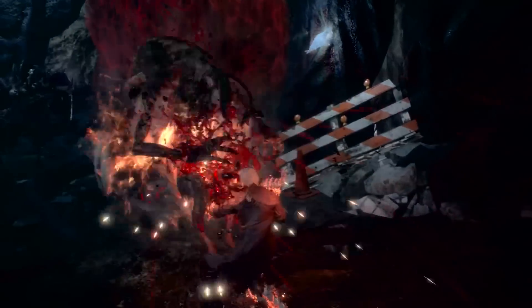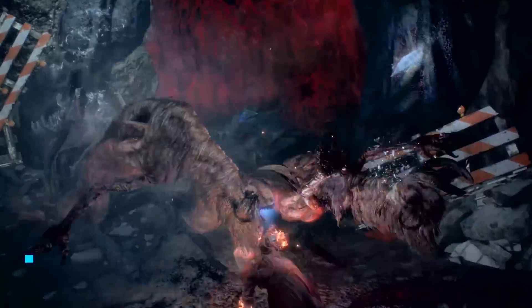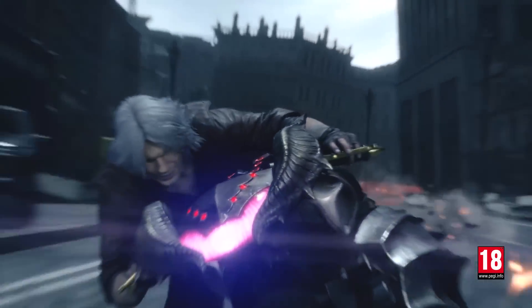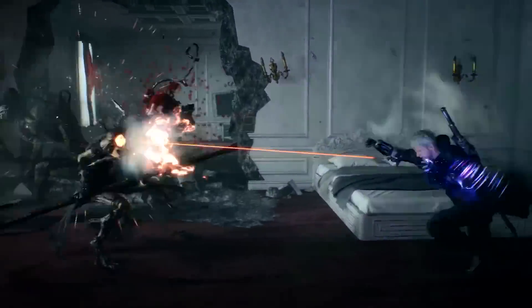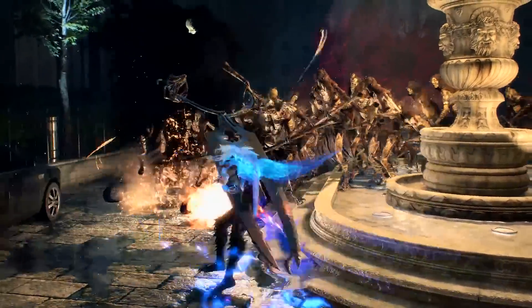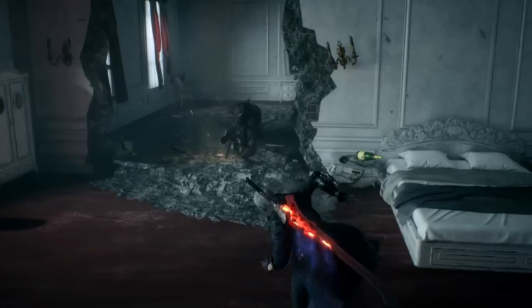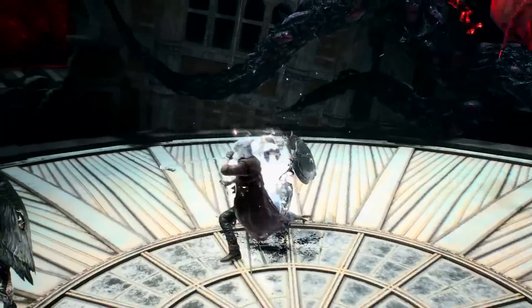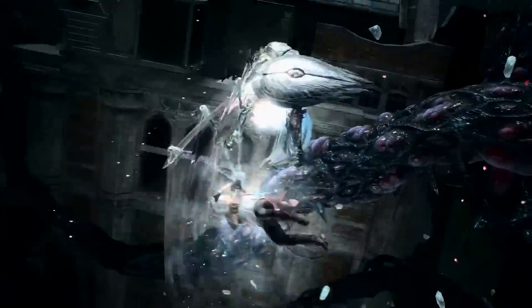The outstanding action doesn't stop there this month, as next we have the return of Dante and Nero in Devil May Cry 5 on PS4, and Devil May Cry 5 Special Edition on PS5. Heading to Redgrave City to stop a demonic threat, the latest in this ballet-esque action saga sees three playable characters for you to dish out some fabulous combat moves with. There's Nero, whose Devil Breaker prosthetic arms have plenty of powerful offerings, and then there's Dante and his classic combo of sword and pistols to help take on the monsters you face.